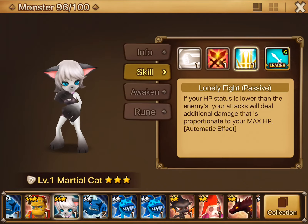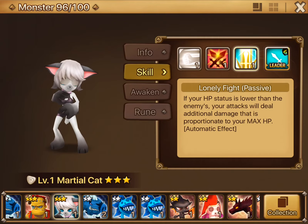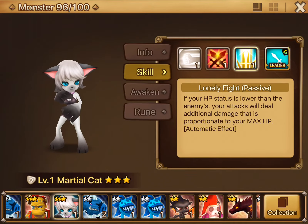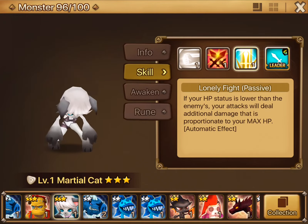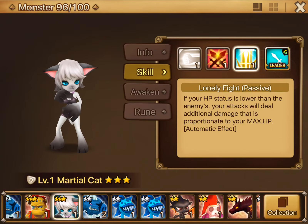And then we've got the Lonely Fight passive. If your HP status is lower than the enemy's, your attacks will deal additional damage proportionate to your maximum HP. So it's kind of weird — she gets a bonus attack based on her maximum HP when she's an attack-type monster. And it only takes effect if her HP percentage is lower than the enemy that she's attacking.